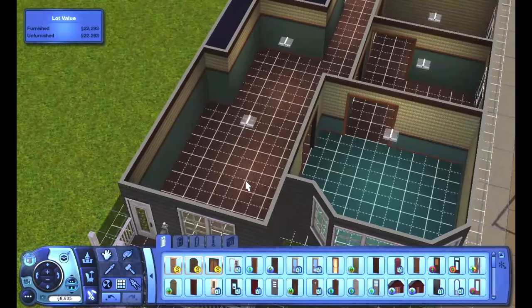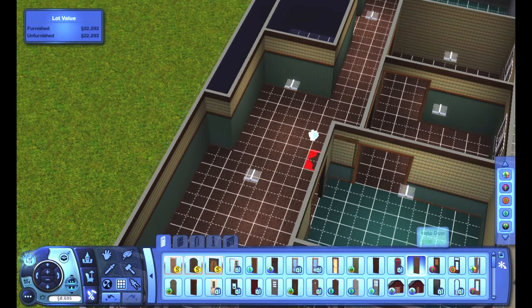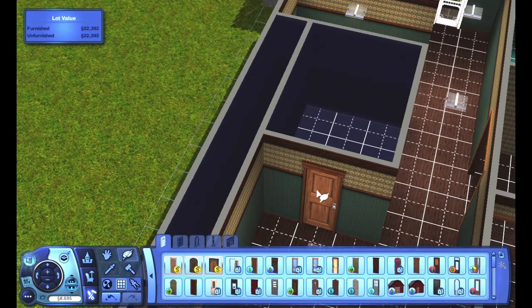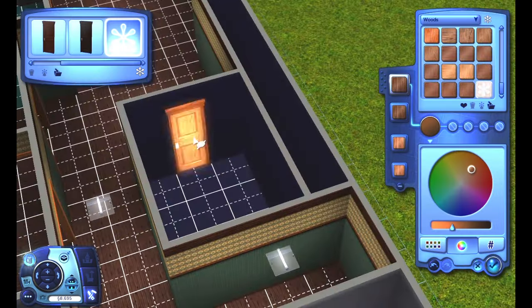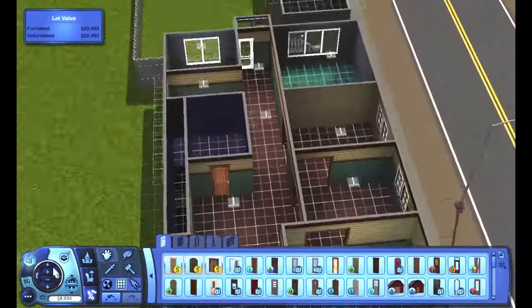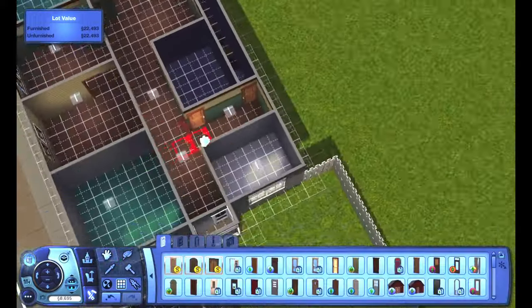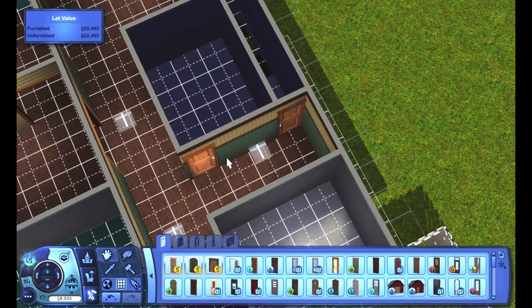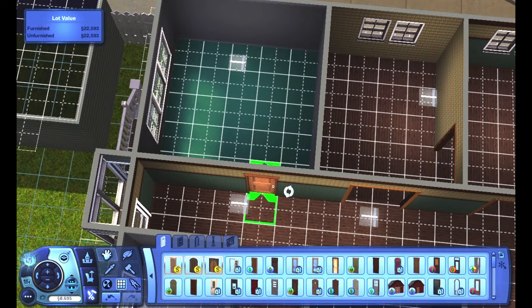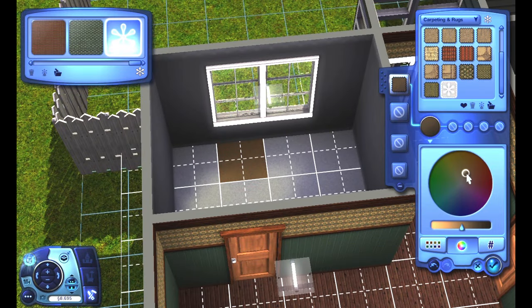Another problem when trying to build duplexes or triplexes is actually trying to designate which areas of the home are public with the public marker and which areas are hidden so that neighbors have a place to be. Then there's how you assign the NPC door and all that. That becomes more of an issue on duplex, triplex, and also townhouse builds because they each have their own private entry.